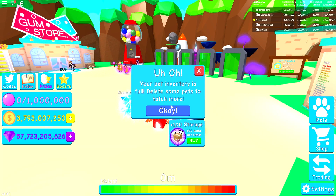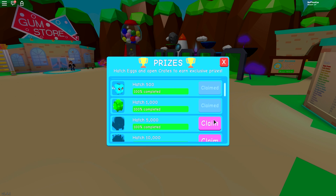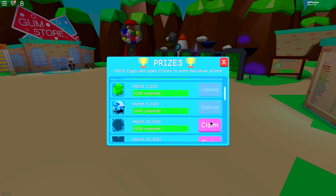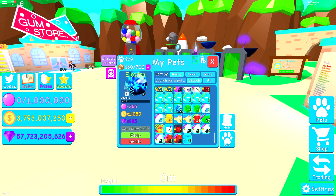So hatch 100 eggs - my inventory's full. All right, let's try that again. Our first 100 eggs, we get ourselves a purple dragon. Blue dragon. Emerald golem. Ooh, is that a Dominus? Electra Dominus? I'm trying to remember all the names. There's so many pets in this game now. Electra - yeah, that wasn't too far off.